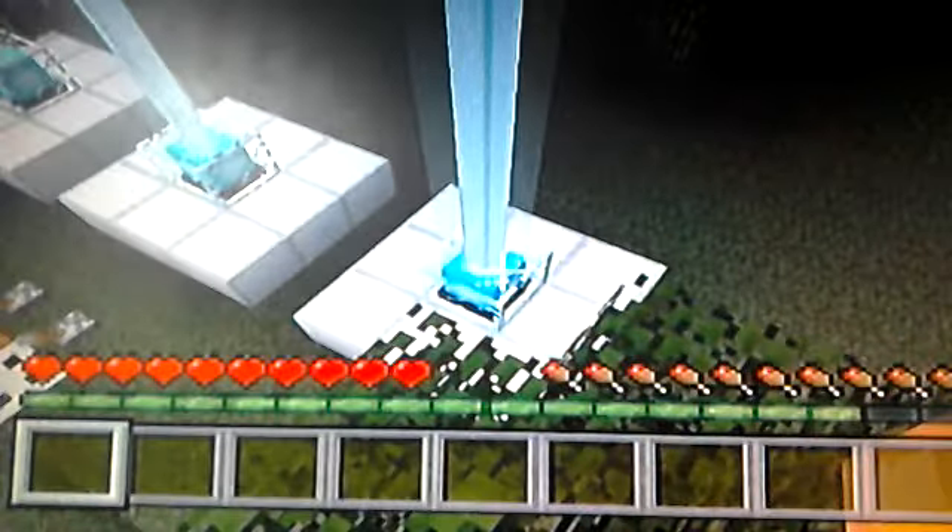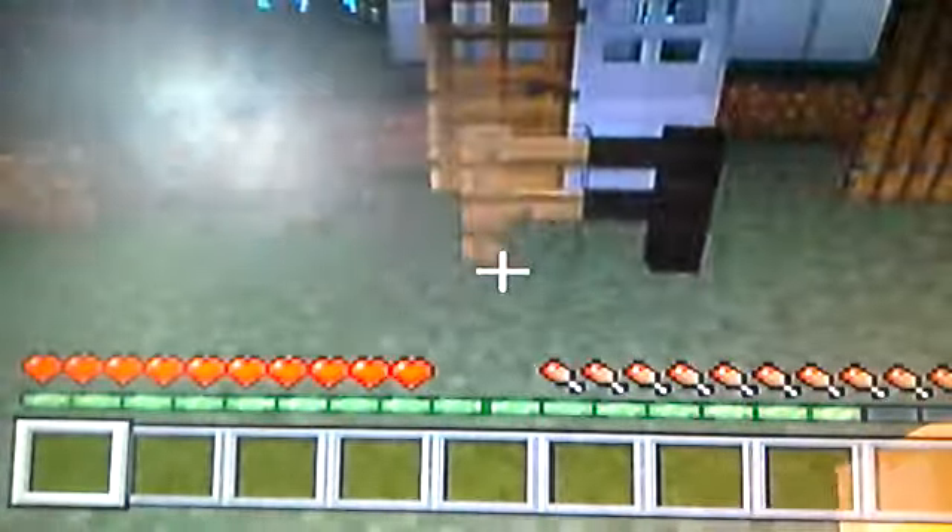So say you put red and yellow stained glass on top of a beacon, both of them, you'd get orange. Now let's move on to the new fences.